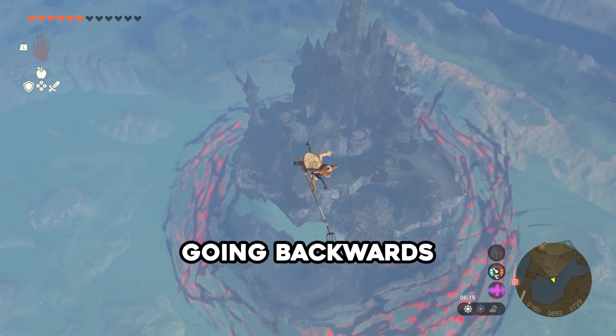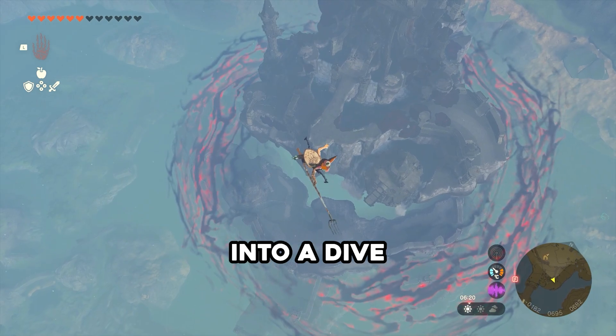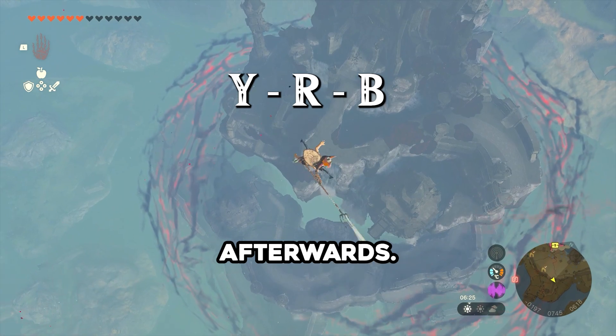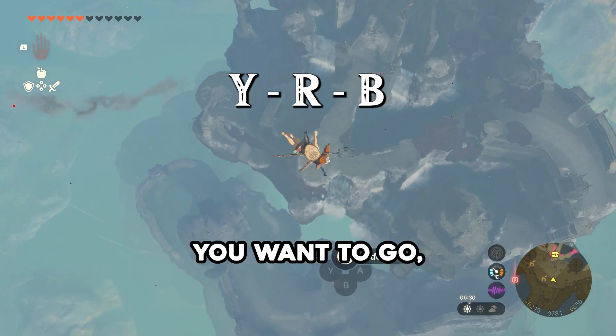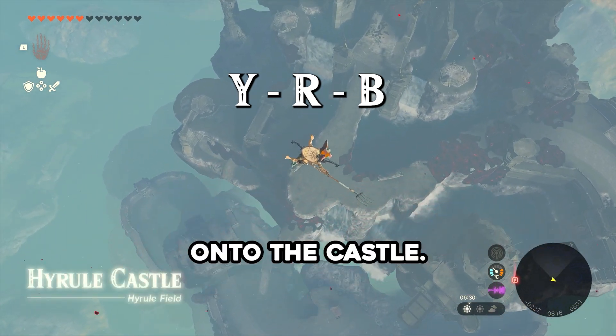You should be going backwards in the direction that you are facing. Then press R to cancel it into a dive. Afterwards, press B to cancel that dive, and attack it directly afterwards. Now keep repeating this over and over while holding in the direction you want to go and you should be gliding slightly. And with this, you'll make it right onto the castle.